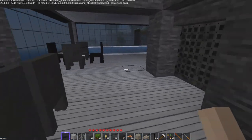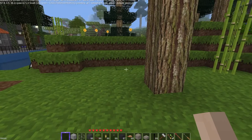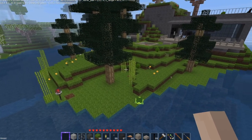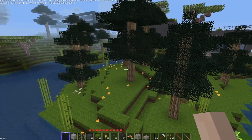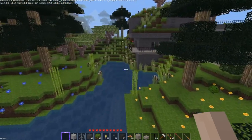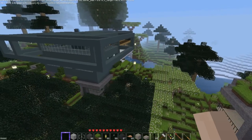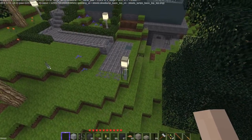Out here I built this area out a little bit and it really turned out nice. This whole area was all water, so I built it out and deepened the channel, added some more evergreen trees. The house we're going to be working on is the cyan house right here.